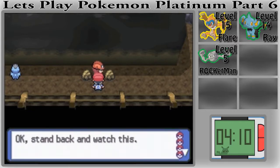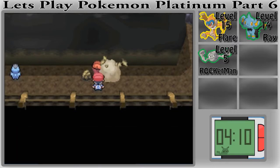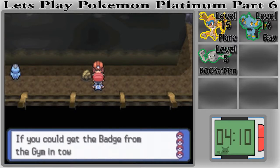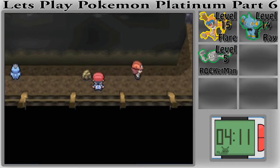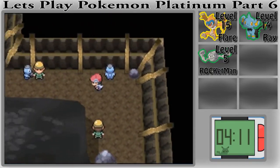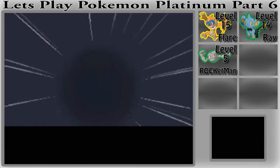Finally, let's talk to this guy! 'Stand back and watch this! Using the hidden move Rock Smash — a boulder blocking your way! Fallen boulders need to be smashed so they're out of the way! If you could get a badge from the gym in town you'd be able to do this too — you'd have to beat the gym leader first. That'd be me!' You're just gonna walk away?! I would battle you right now! It looks like we're going to have to go all the way back to the gym just because he wasn't considerate enough to do it right now.